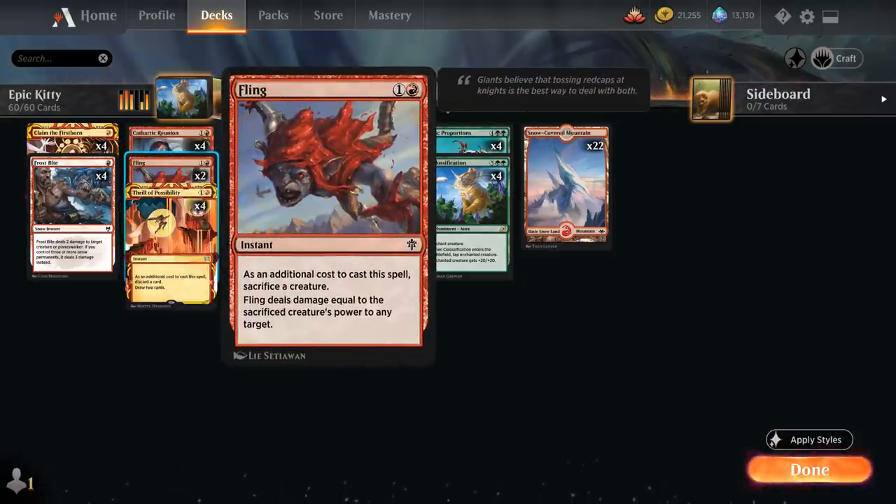Another way we can make use of Storm Herald even if it's tapped is by sacrificing it to Fling, which as an additional cost sacrifices a creature and deals damage equal to the sacrificed creature's power to any target. This way we can potentially one-hit KO the opponent.